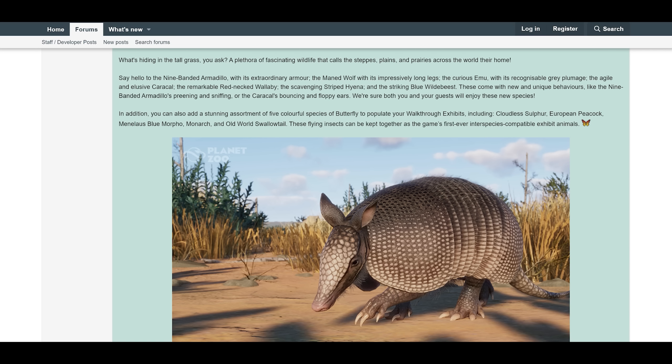These flying insects can be kept together as the game's first ever interspecies compatible exhibit animals. I am definitely very excited about the butterflies — many of you who have been watching my channel for a while know how much I've been asking for butterflies. We got the walkthrough exhibits and I was saying how amazing it would be to get butterflies in them, and now we're getting them!